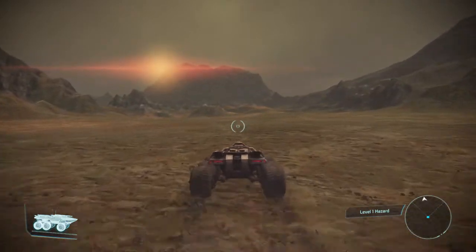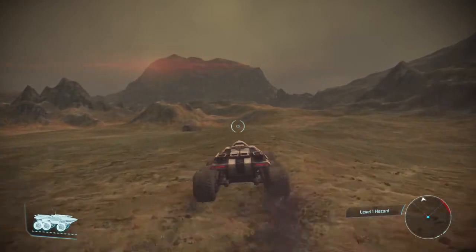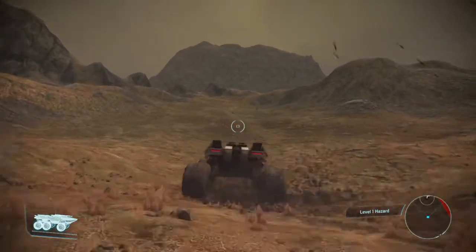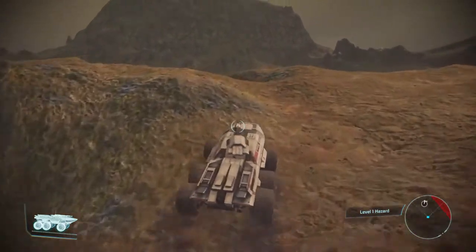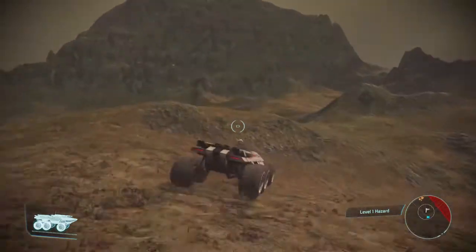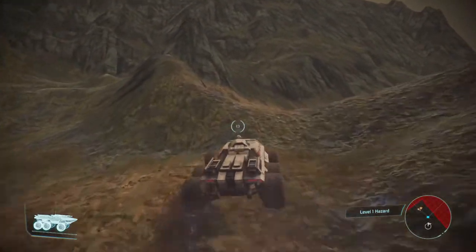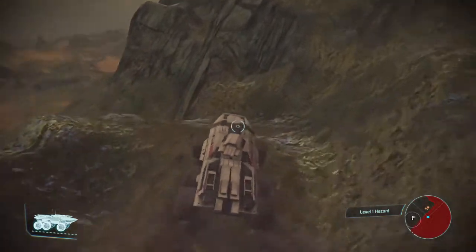I am going in the general direction of where it says it is on the map, so eventually I should be running into it — it should pop up on my map. I believe I already went in there and got what I needed. There it is — I was right. It's right over here, right at the corner of the map. We got this rock to survey.